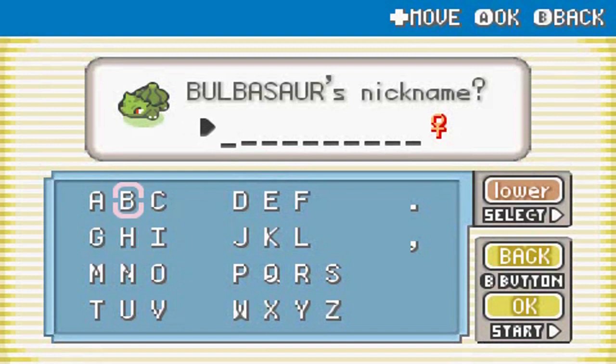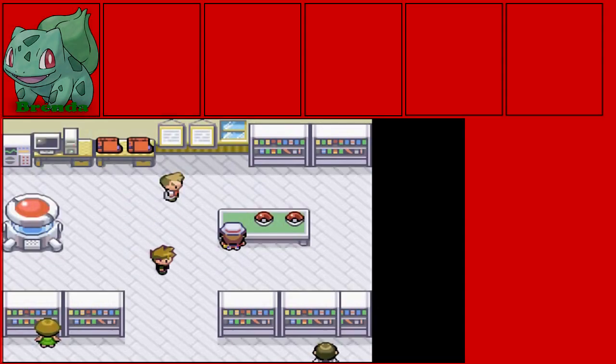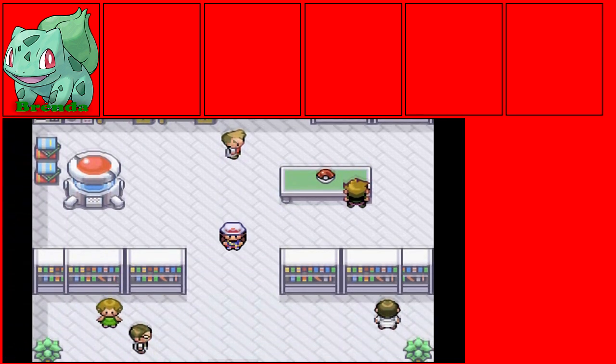We're going to call this Bulbasaur Brenda — that is going to be our first team member, everybody! And then Green will choose a Charmander.